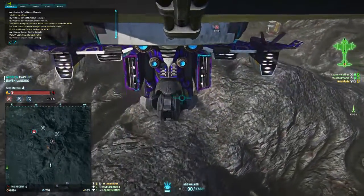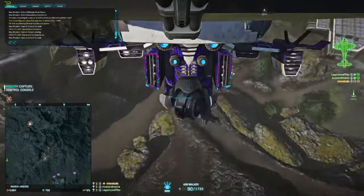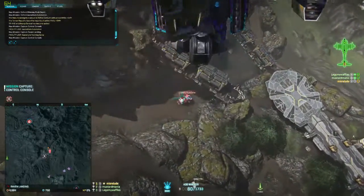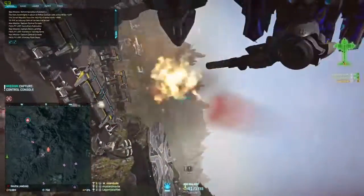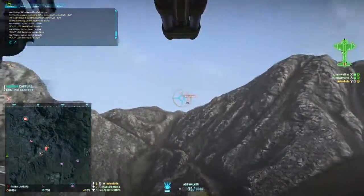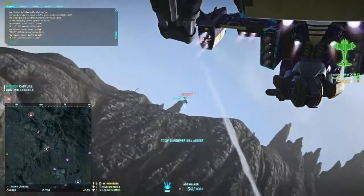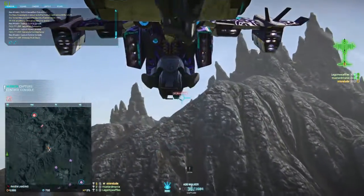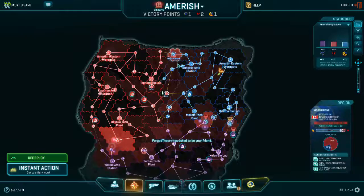I mostly pair the Walker with a Dalton or a Shredder when focusing on just anti-air or anti-armor, and maybe Zephyr and Duster, but only when I have a 2-out-of-3 Lib. It gives my bellygunner the option of easily finishing off air that's on fire and hard to hit from render range — he can just peck at it and finish them off.